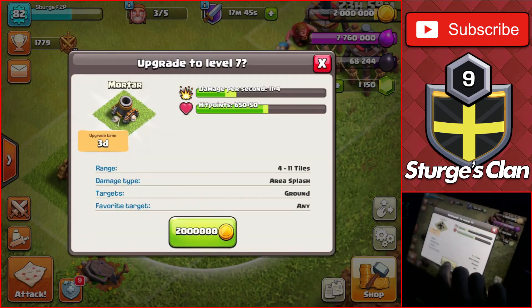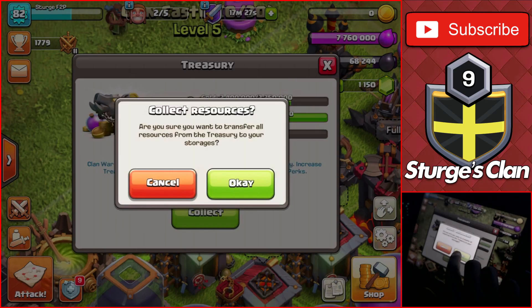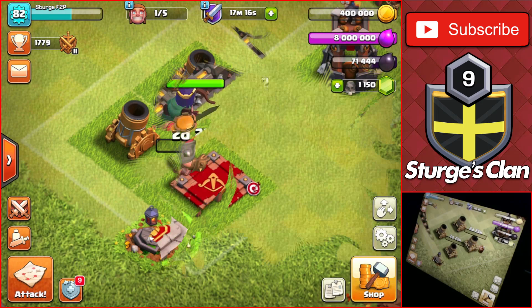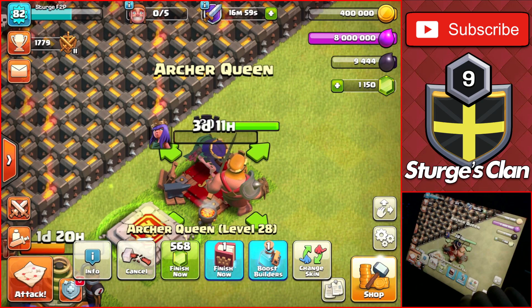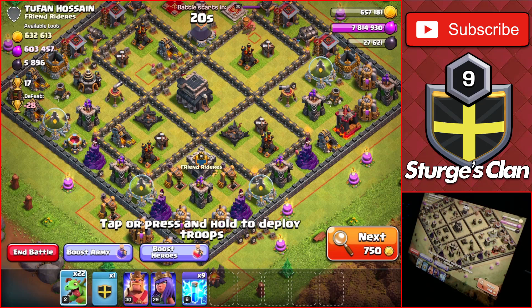We still have three builders available and I upgrade one of the two mortars to max level before running out of gold and hitting zero on the base. I then head over to the clan castle to collect the treasury and upgrade the other mortar to max level as well. That leaves the final builder to upgrade the archer queen to level 29 — one more level before she is maxed out at Town Hall 9, which is pretty cool. That was the end of the first day.